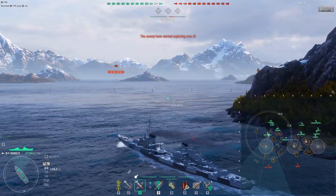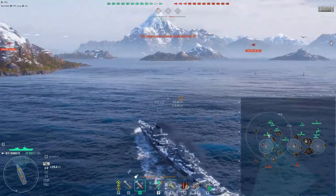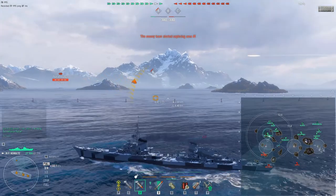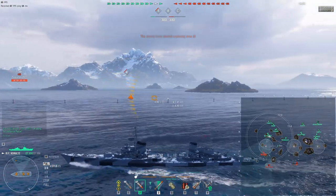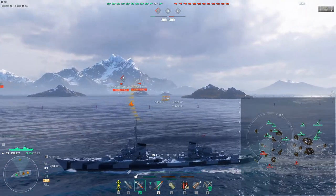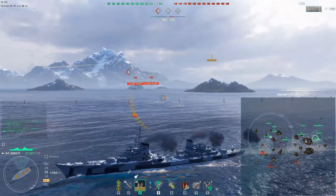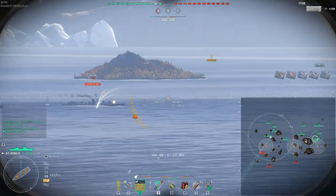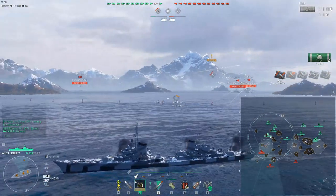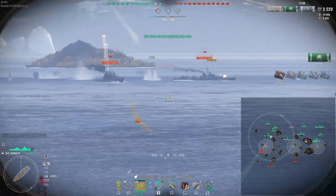You can see that somebody is starting to cap A, so there is somebody in there. Now, positioning bowing or stern is difficult in the Schultz because of its strange turret arrangement - that middle turret gives you extreme difficulty. And there we go, we've got two destroyers in there. Let's get some shots off for our team, but navigate around to a kite-away position. Felix Schultz cannot enter a gunfight with one DD, let alone two, so it's time to get the heck out of here.